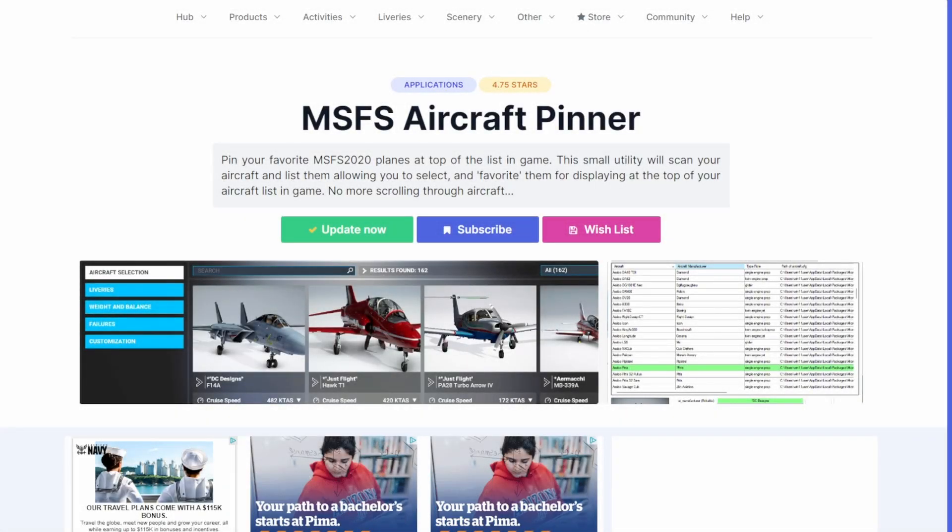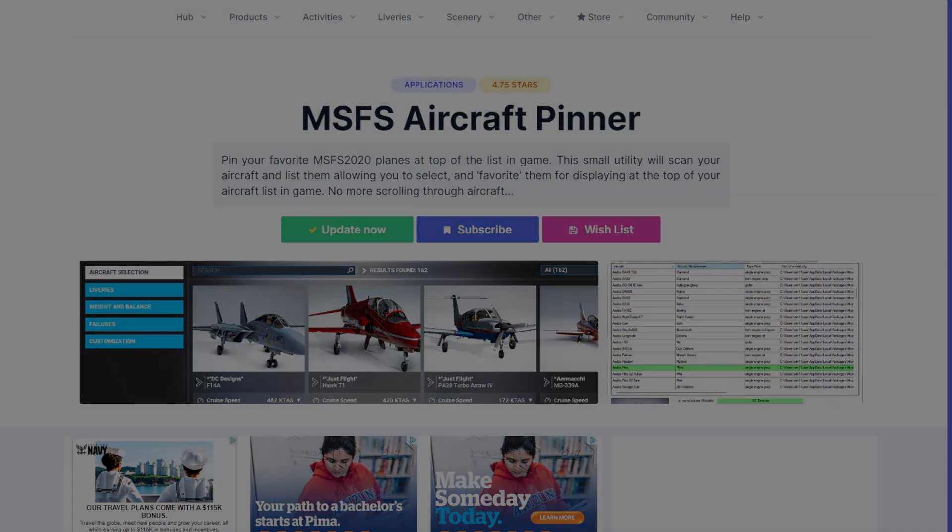Are you tired of scrolling through the endless list of aircraft in Microsoft Flight Simulator and would really enjoy having your favorite aircraft up towards the top so you don't have to scroll and scroll and scroll? Stick around — I'm going to show you how to do it.